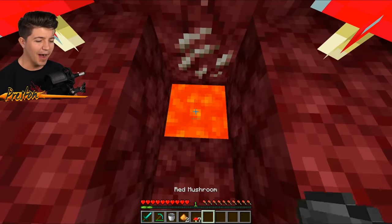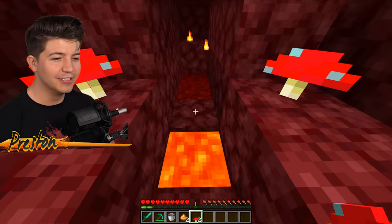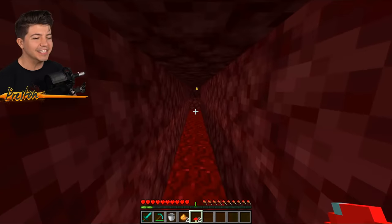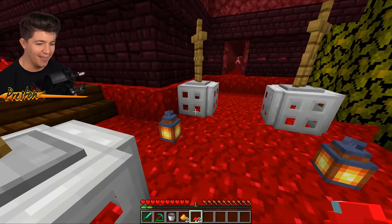Place down the lava bucket and put five mushrooms in here — one, two, three, four, five. Check it out, baby! The secret entrance opens up leading you to this incredible nether house.